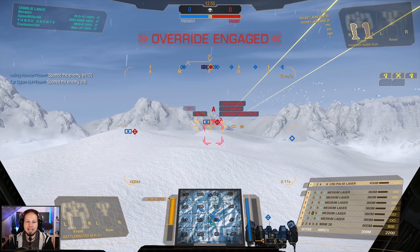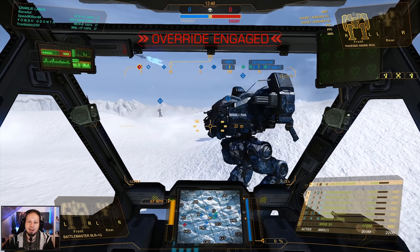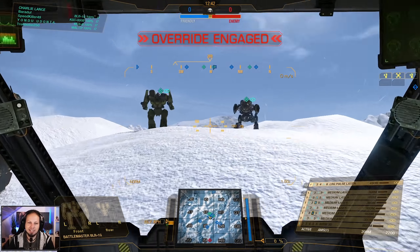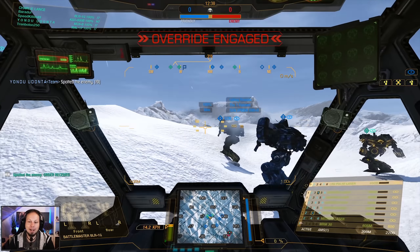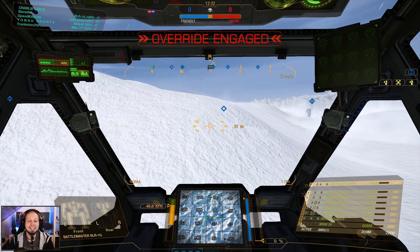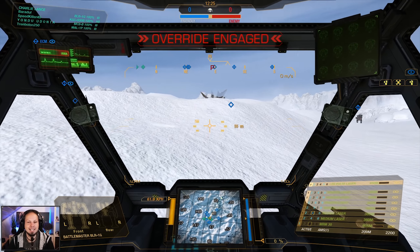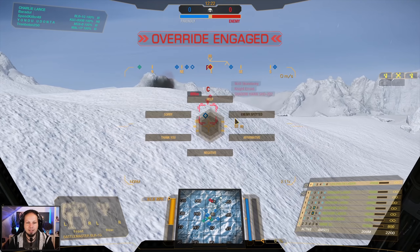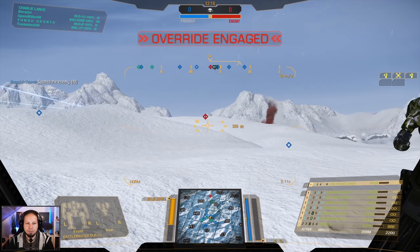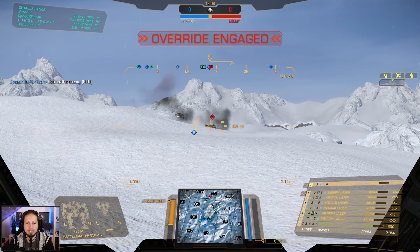Second game of the day — we are playing the Polar Highlands. We seem to have a million missiles on our team: two Sunspiders... three Sunspiders! The triple Sunspiders — I know who picked Polar Highlands now. I believe we will have a rather slow-paced game. We want to find an angle on the enemies — of course I want to be in range. There's a Shadowhawk, let's shoot him. We can probably count on having enough LRM support to drive the enemies back. I'll go to the right side.